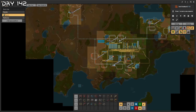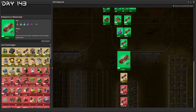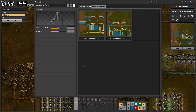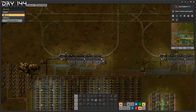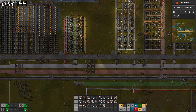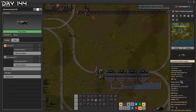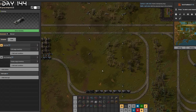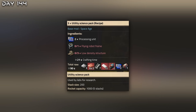Let's work on yellow science. You don't get base science from launching the ship anymore. I'm going to name both of these stations for iron — iron smelting — and enable a train limit of four. This should work quite fine. Steel and iron plates both use iron ore, same thing. Yellow science — utility science packs, processing units, flying robot frame, low density structures, copper, steel, plastic bars.